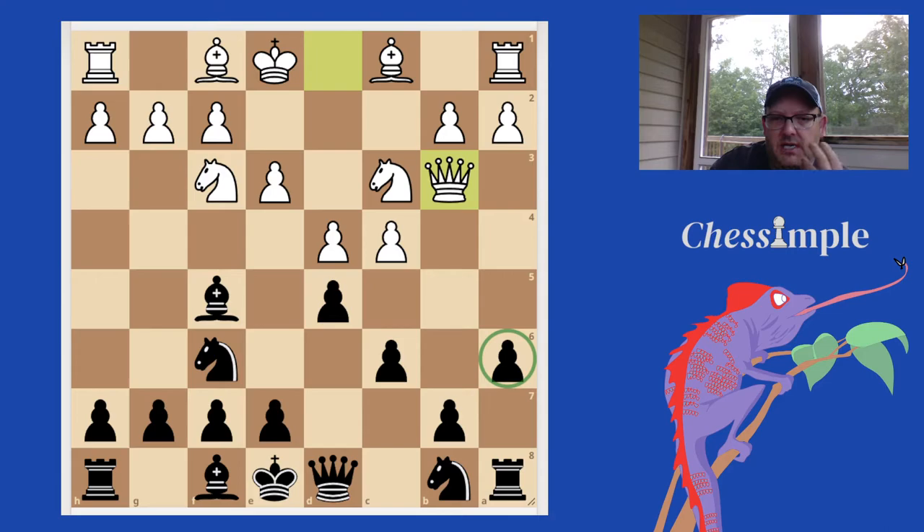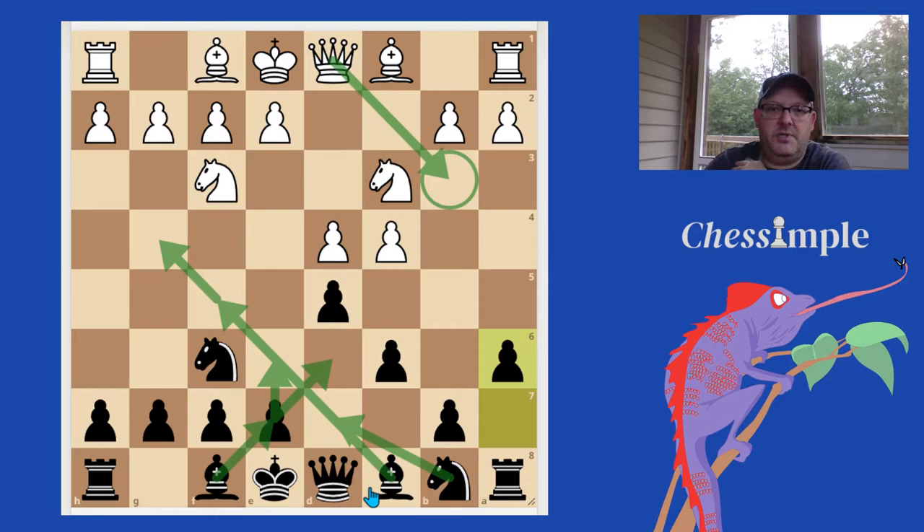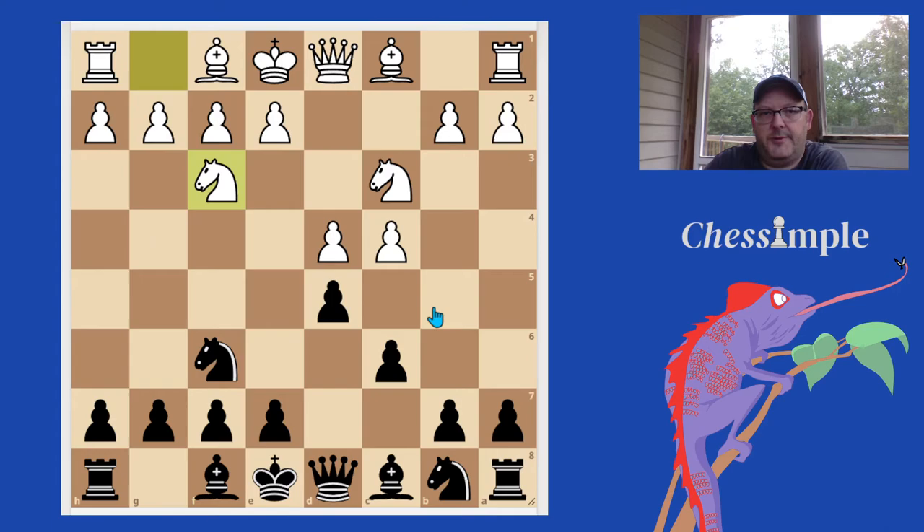I think this is a good opening, especially for adult improvers, because it's very ideas-based. The whole point of A6 is to enable us to move forward with our standard Slav development: bishop to F5 or G4, E6, bishop developing, Knight B to D7, and castle kingside. We're much more likely to get this kind of standard development than if we played the mainline Slav or the semi-Slav, which are more complex with a lot more setups for both sides.